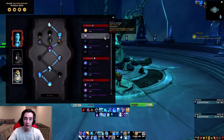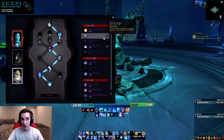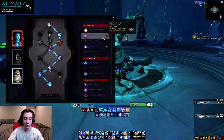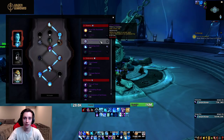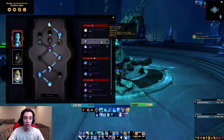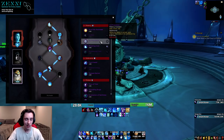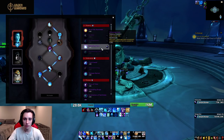Now for the conduits. First is Ice Bite: increases damage of your Ice Lance against frozen enemies by X%, scaling with conduit rank. This is super strong because most of our damage revolves around Ice Lance, meaning our primary damage-dealing ability — which will make up more than 50% of our damage — gets a direct buff, which is absolutely huge. Then we have Icy Propulsion: while Icy Veins is active, your critical hits reduce its cooldown by X amount. At rank one the number is low, but as you scale up you can get a pretty significant amount of CDR on Icy Veins, potentially getting it down to around two minutes, which is huge for Frost Mage.